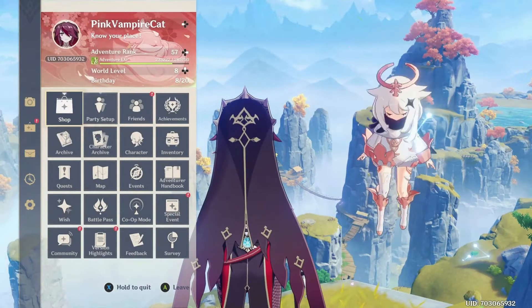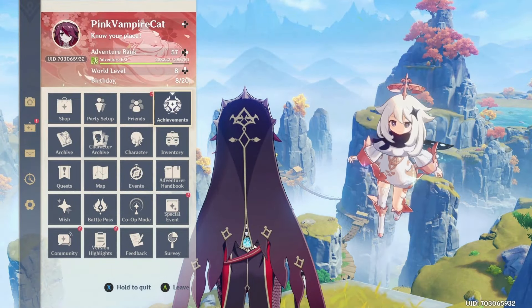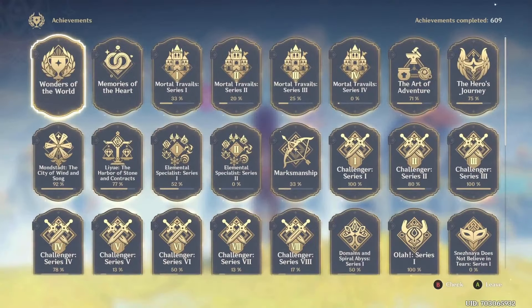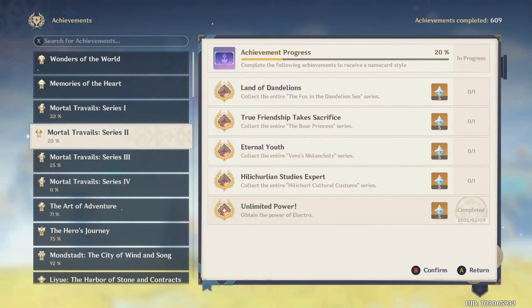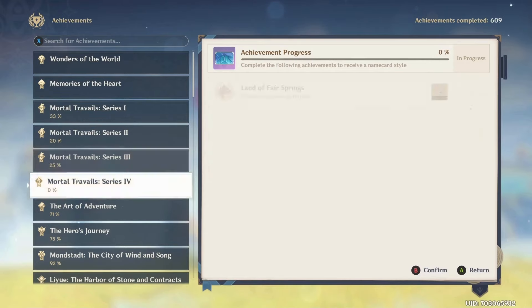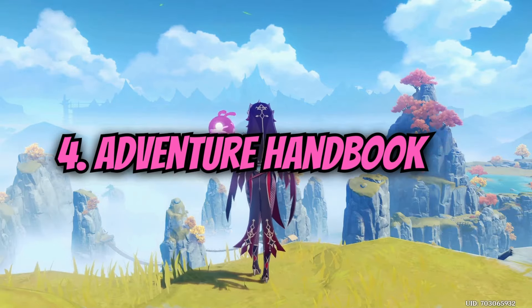Number three: easy quests. You don't have to go find the most difficult quests, but there are some easy quests that give you 20 primos or five — either way you need them, so go do them.